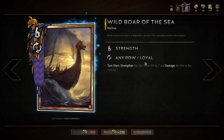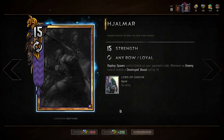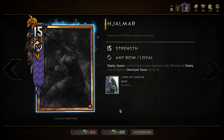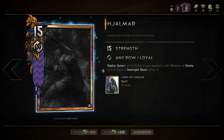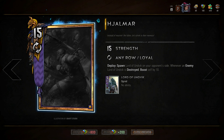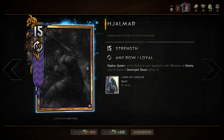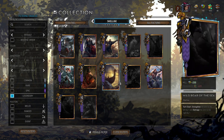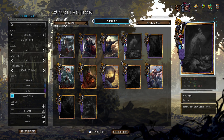The last card worth mentioning for Skellige is Hjalmar — a 15 strength gold card. On deploy, he spawns a Lord of Undvik on the opposing side. Whenever an enemy Lord of Undvik is destroyed, he boosts himself by 10. So you play your 15, give your opponent a 5, kill it, and your 15 becomes a 25 — a big tempo swing. Even if you don't have removal, he's still 10 solid points, and he fits into any Skellige deck.